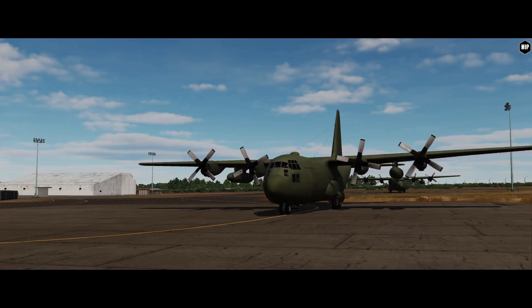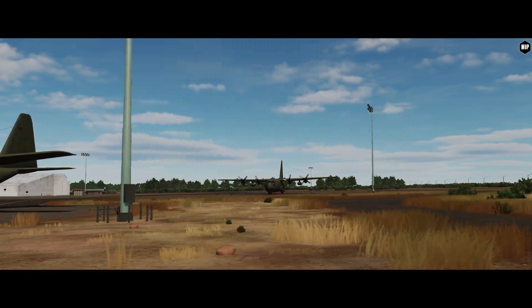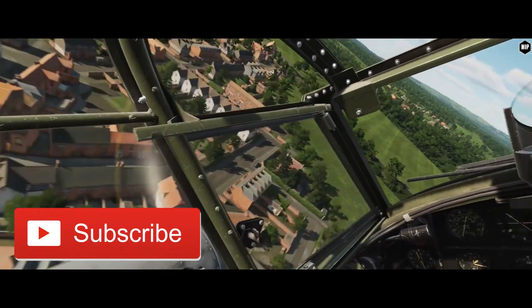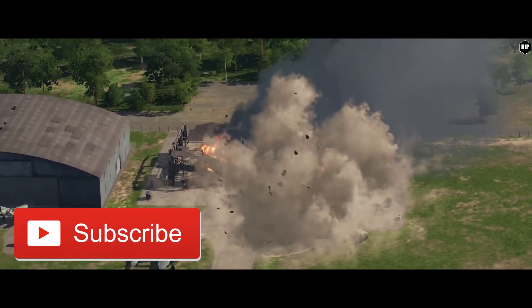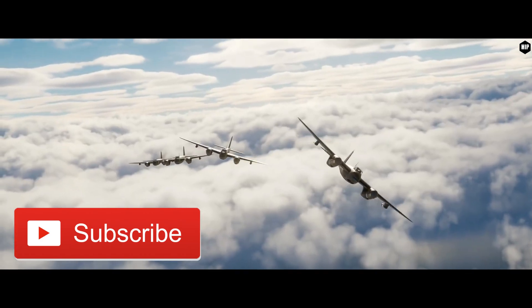With over 15 new unique landmarks such as new churches, cathedrals, graveyards, prisons, and bridges, the channel map is ready for the stable version very soon. Trains will also now travel over the entirety of the map, so make sure you practice your strafing runs.